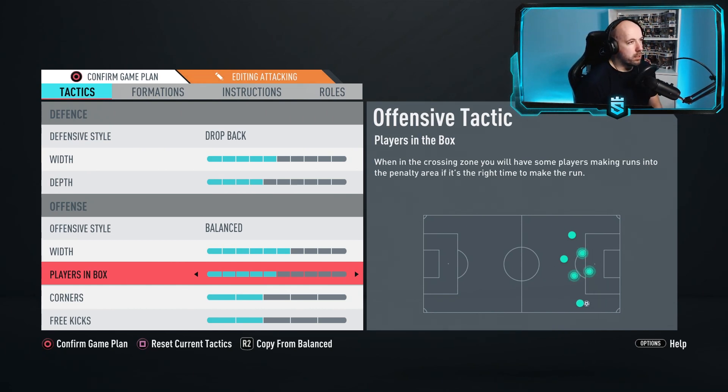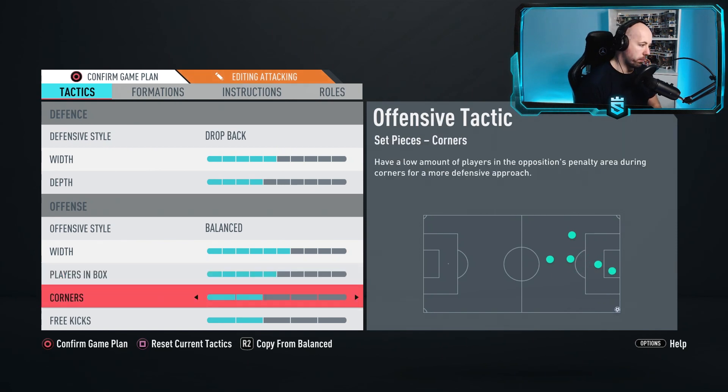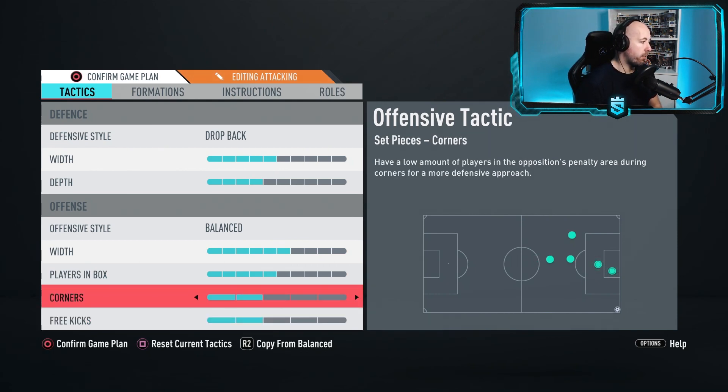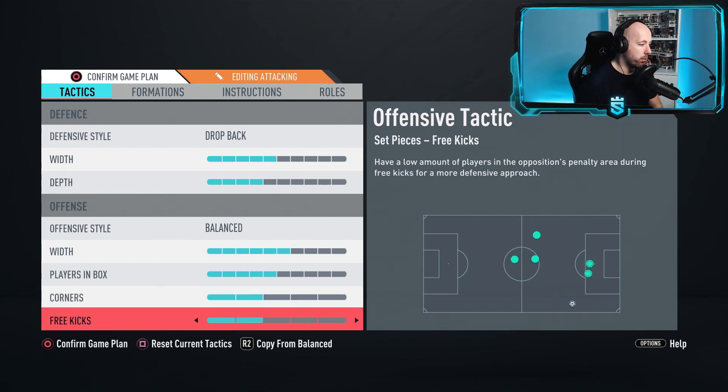Players in Box I've set to five. Because of the way people are attacking now - using Drop Back with lower depth and countering a lot - if you go anything above five it leaves you really open to getting caught on the counter. Five gives a good balance between having enough players in the box when attacking without getting caught out defensively.